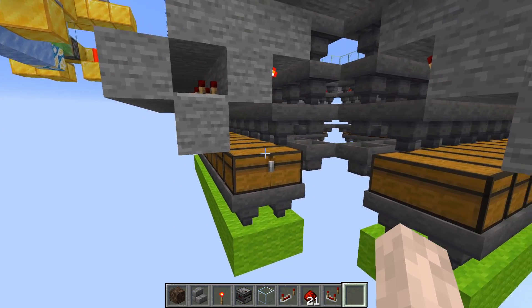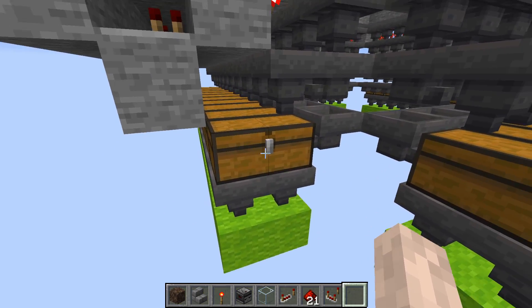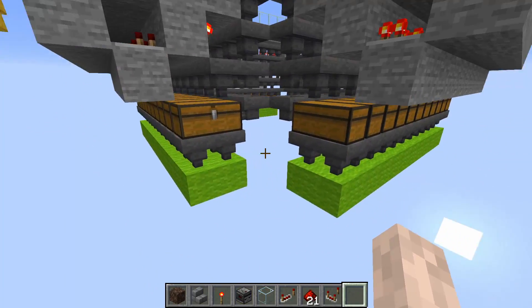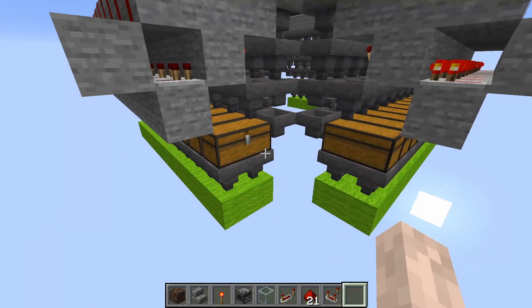If you have this big of a loot problem, this shouldn't be a chest. You should have shulker box loaders or something much more high capacity than chests. I'm currently only having chests because I'm just using this to measure how fast this thing goes. And by the way, the wool blocks are so I can measure the performance of the system with the carpet mod.